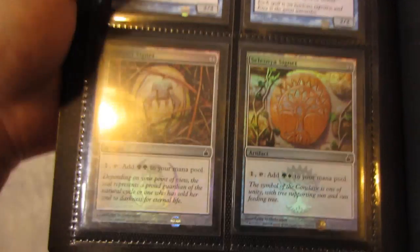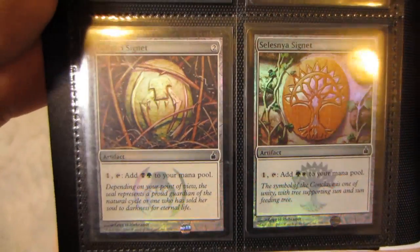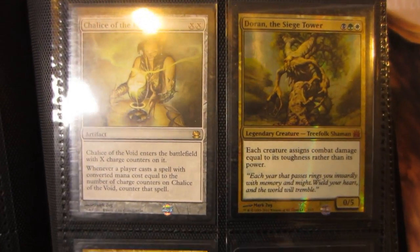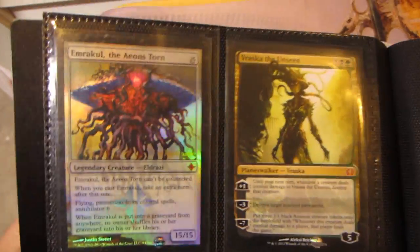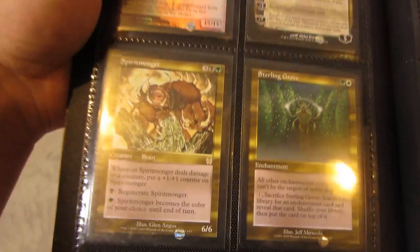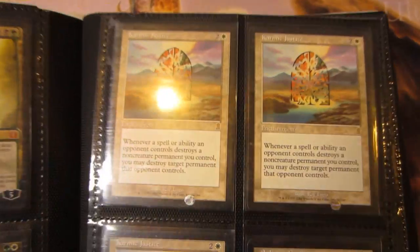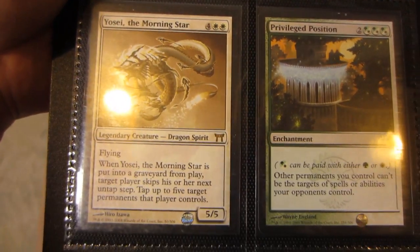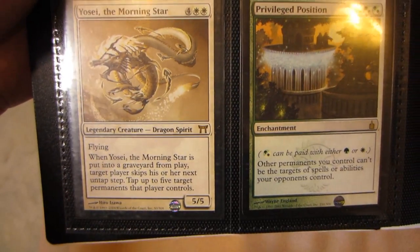Glissa the Traitor, Archmage, and Kira from Modern Masters, a Foil Golgari Signet and a Foil Selesnya Signet. Chalice of the Void from Modern Masters, Foil Doran from the Vault, Olivia, and Rakdos's Return — the Promo. Emrakul, Aeons Torn, Vraska, Spiritmonger, Sterling Grove, three Karmic Justice, a Solitary Confinement, two Replenish, and Yosei the Morning Star, which I pulled from a pack.